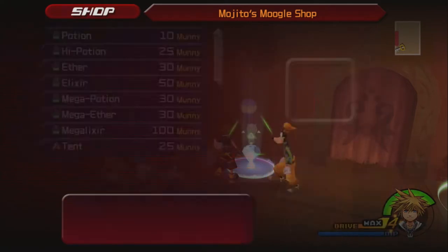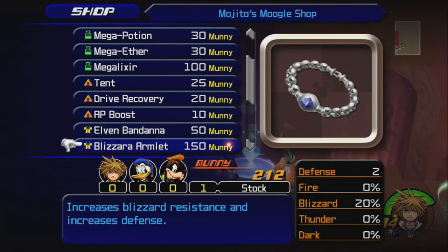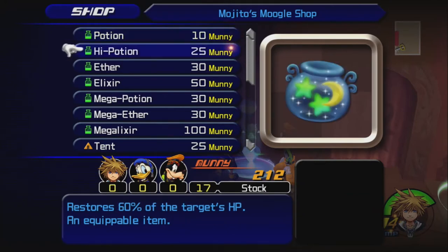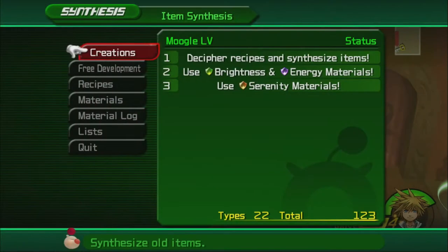Maybe we can sell some stuff so we can afford things. Tents don't really sell for anything. We have ten potions and quite a few high potions, so I'm not going to sell any of that. We can buy the Fundara Trinket later.